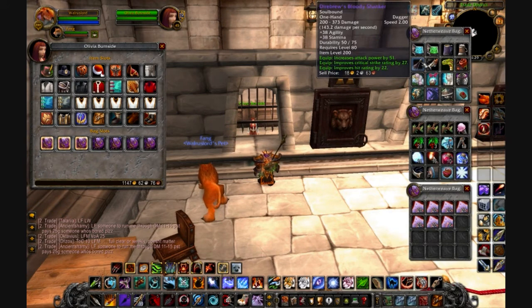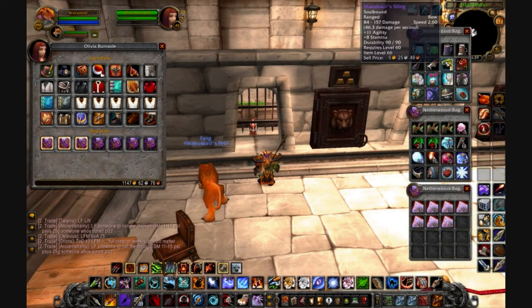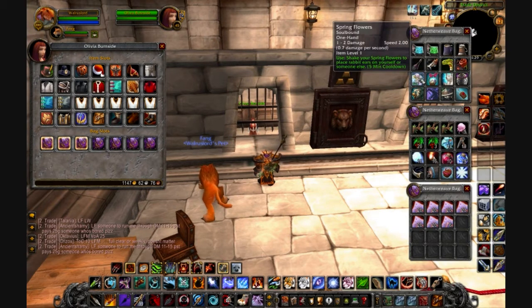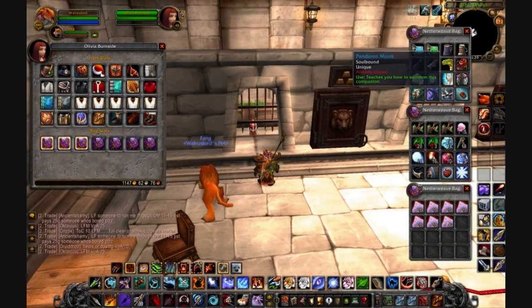Then over there we have some trinkets and odd weapons. Red air rifle, Mandrex Sting — I probably pronounced it wrong — bouquet, spring flowers, egg basket, all my bound-on-account pets. At the top, those are all Brewfest steins by the way.